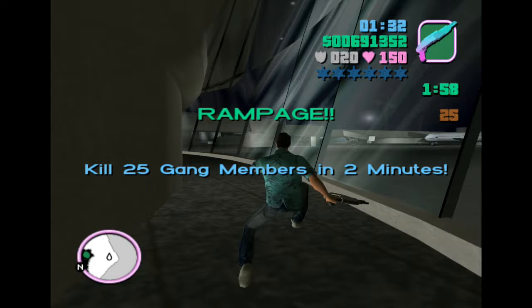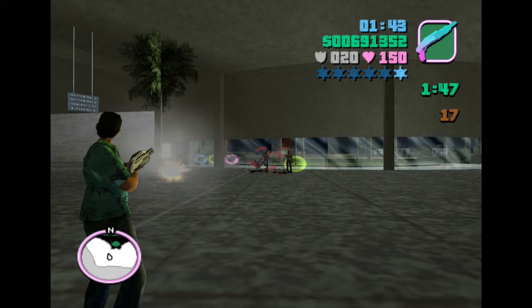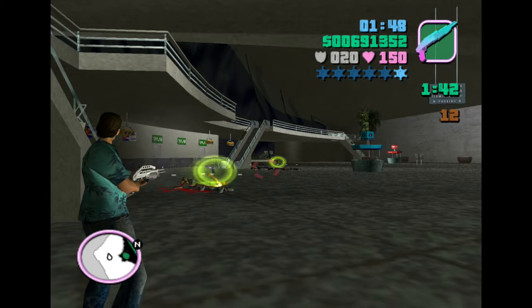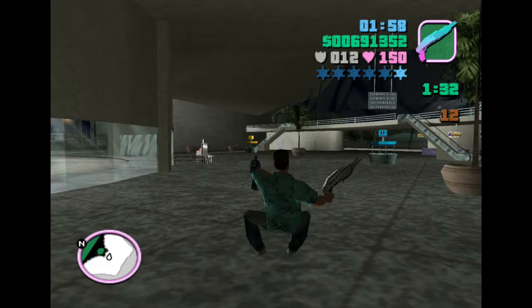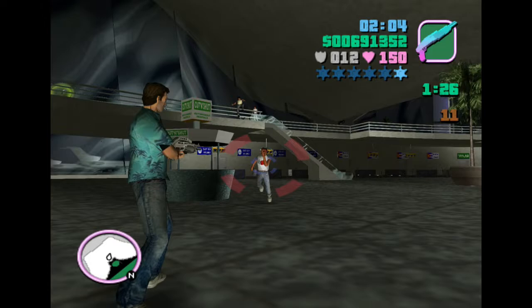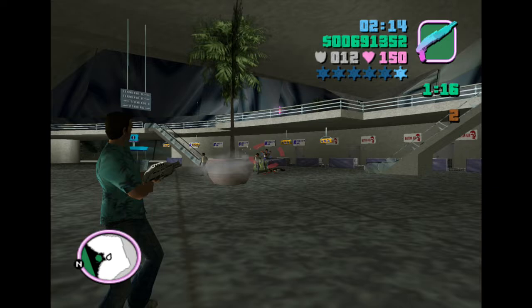Rampage number 33 is inside the airport terminal and tasks you with killing 25 gang members with the combat shotgun. This one is another fun one because the combat shotgun is very good, and what's even better is you're inside an interior which means targets are at even closer range. The combat shotgun really comes alive inside a building — it can kill people in minimum shots, has a good reload, and is fully automatic so you can take out large groups easily. The only thing to watch out for is auto-aim being slightly weird with the banisters upstairs. I recommend staying down in the lobby.